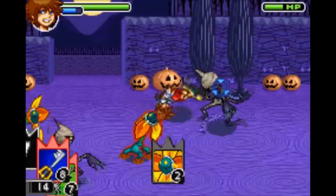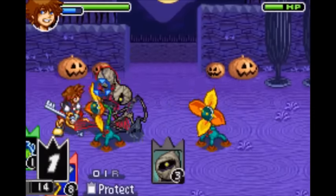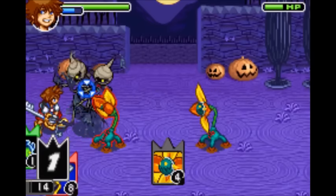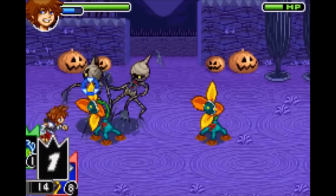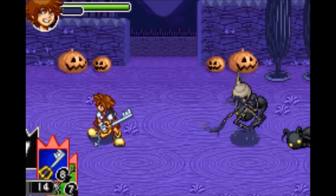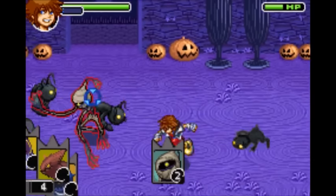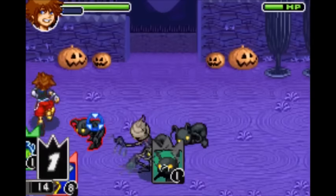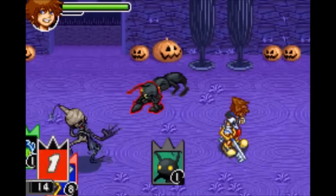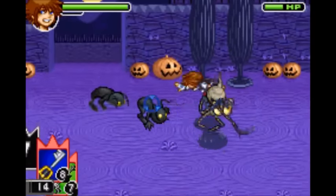Next is the Defender Card, which gives you Protect — it halves all damage you take from physical attacks. Next is the Wyvern Card, which gives you Reload Lock. When you reload your cards it usually increments the reload counter by one, but not with Reload Lock — that counter stays as a one.